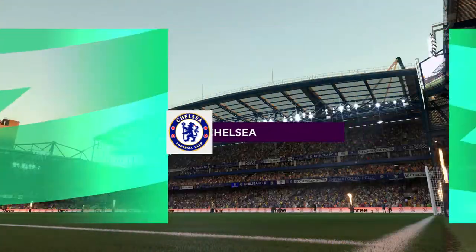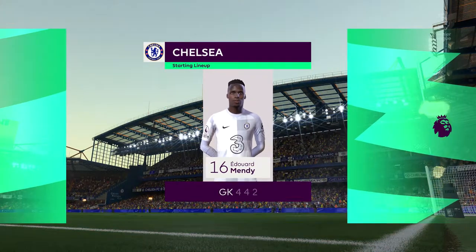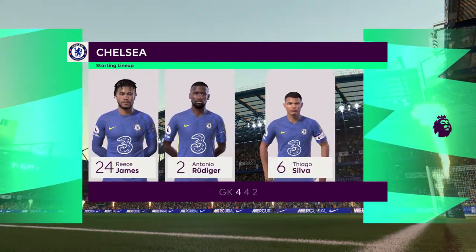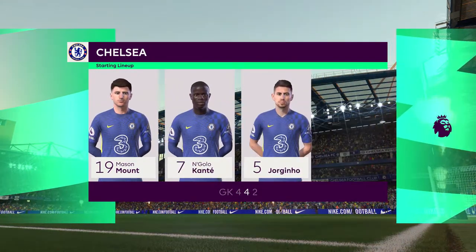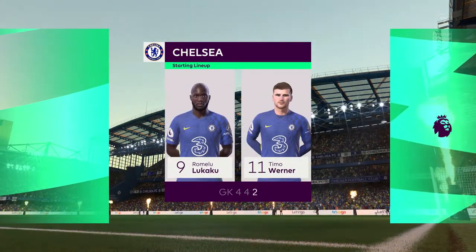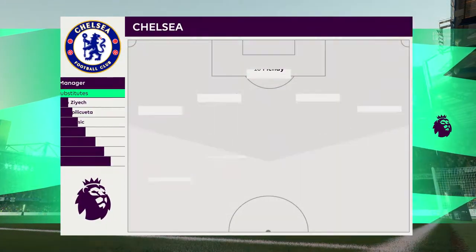Here is how it looks for Chelsea. Thiago Silva plays with Antonio Rüdiger in central defence. N'Golo Kanté starts alongside Jorginho in the centre of midfield, and Timo Werner starts alongside Romelu Lukaku up front.